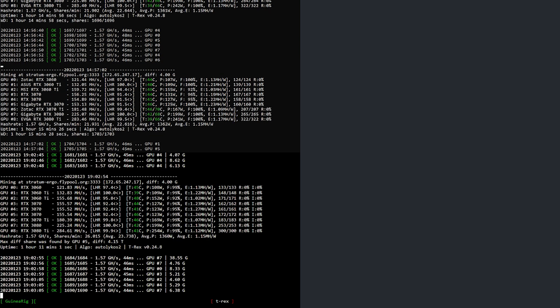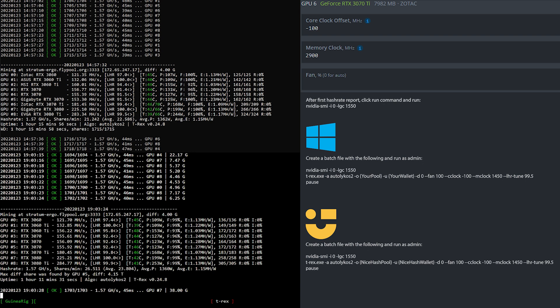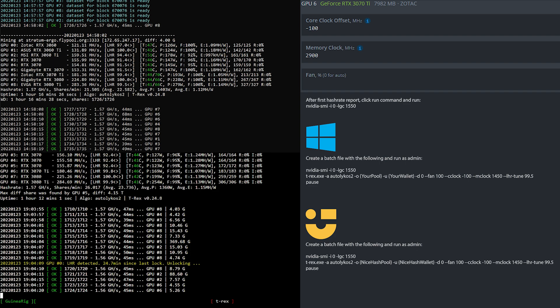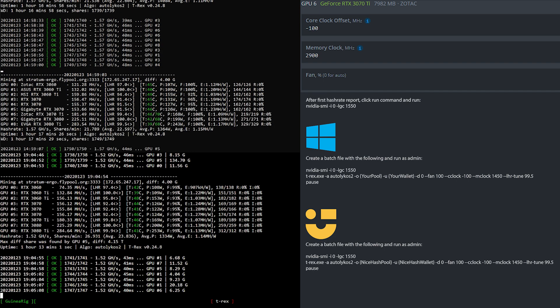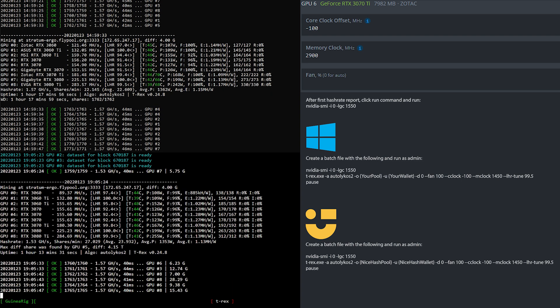Let's have a look at the overclock settings for the RTX 3070 Ti mining Ergo. I set the core clock to minus 100 and the memory clock to 2900 in HiveOS. After the first hash rate has been reported I fire off the Nvidia SMI command as shown here. If you're using Windows or NiceHash unmanaged, simply create batch files based upon what you see here.